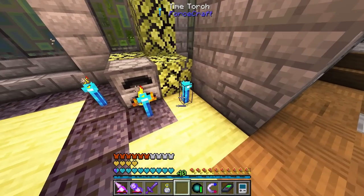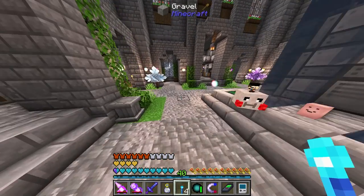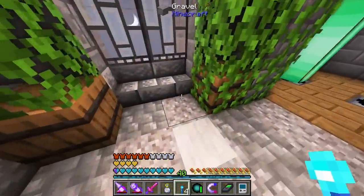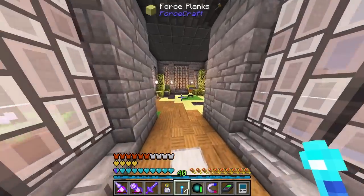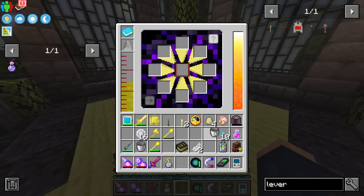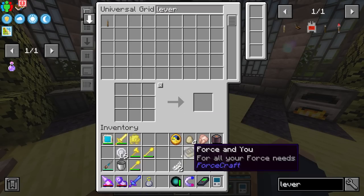Testing the time torch on all kinds of things, it doesn't seem like it's fully implemented in this pack. What it was supposed to be is a time accelerator that speeds up items or entities around it. That's a bit of a bummer, but at least we have the item needed to complete the pack quest. I still need 10 of them total — and there's our last time torch.